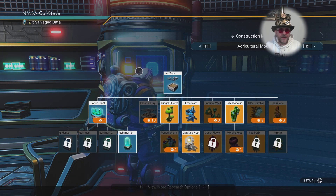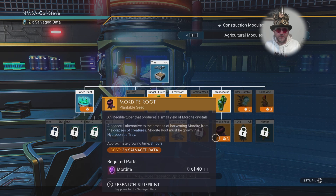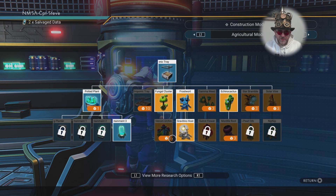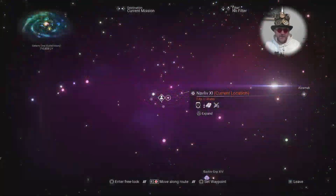I've got the one that gives you Gravitino balls, which is very important. Another good one is the Mordite root — it's easy to plant but takes a fair bit of time to grow, longer than the Gravitino ball plant.